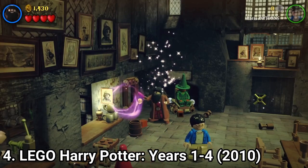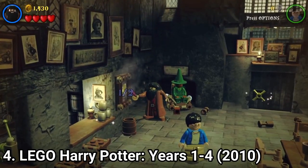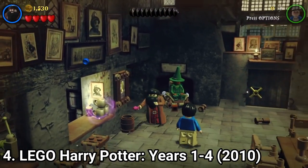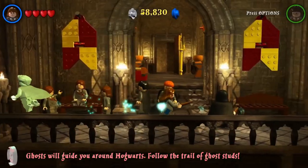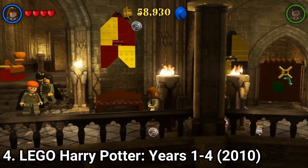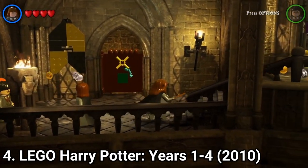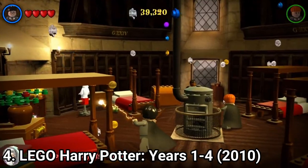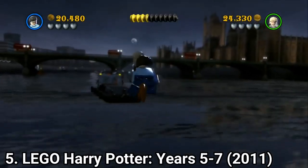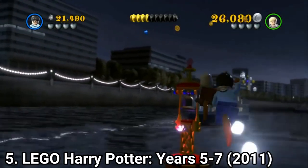LEGO Harry Potter Years 1 to 4 and LEGO Harry Potter Years 5 to 7 are amazing. They are the typical LEGO formula translated into the Harry Potter story, and it works — or it worked for me at least. You get the entire saga summarized in a funny way, and you get to cast spells around a LEGO version of Hogwarts. The games are marvelous; I like them and I totally recommend you play them.